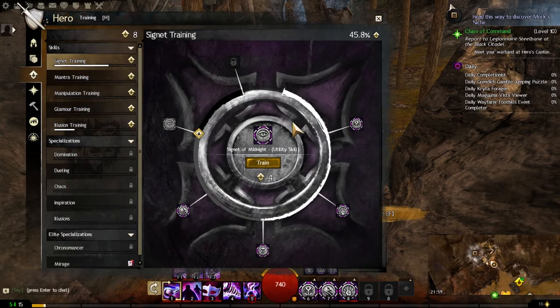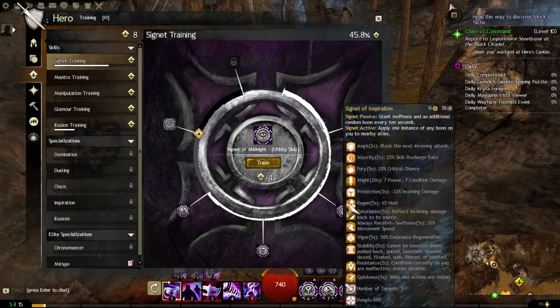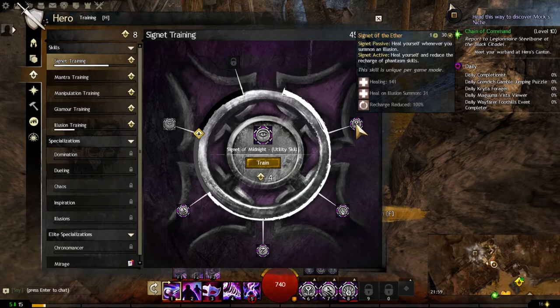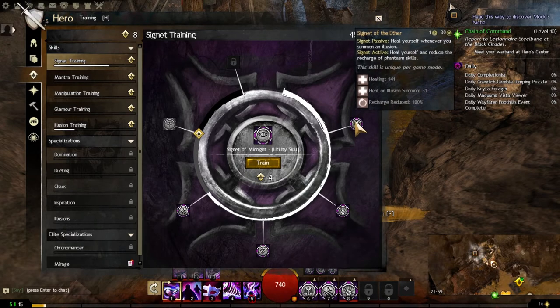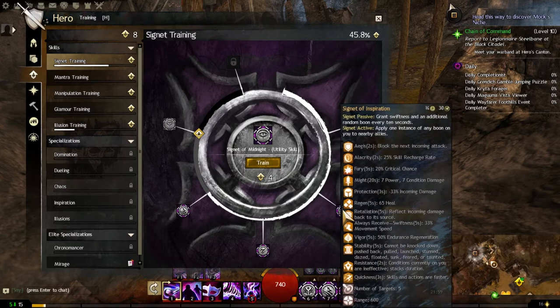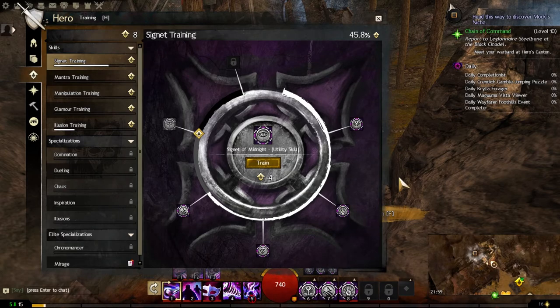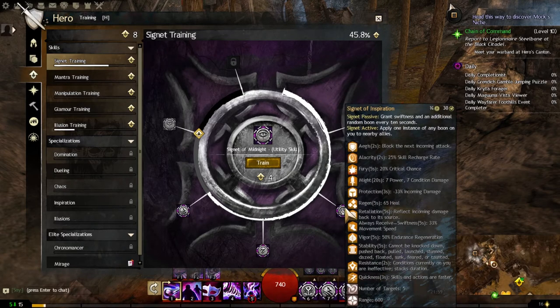What I have done is the other ones of these signets, because you can have more than one active. The one you know about is heal yourself — so passive: whenever I summon an illusion, I heal myself. This one gives me swiftness every ten seconds, as well as some random boon. So randomly I'll just glow and have a shield and different things. So that's cool.